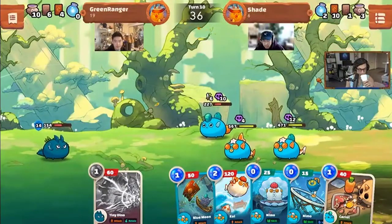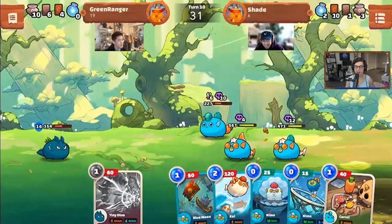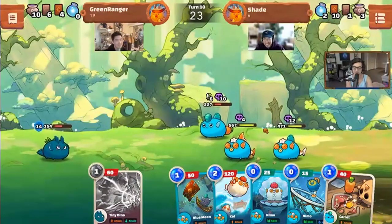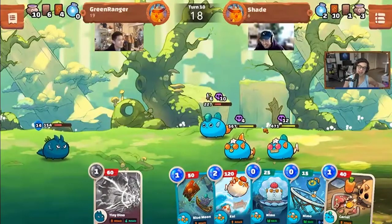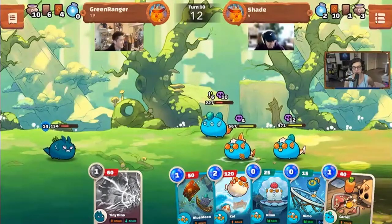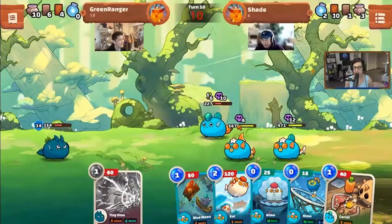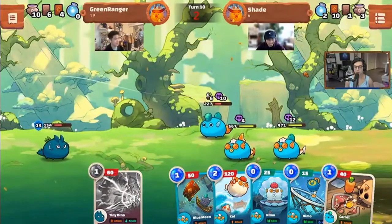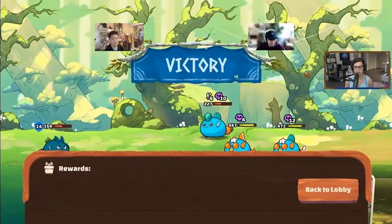Phil appears to have disconnected or hit a bug — he can't play any cards. After some confusion and joking that it was intentional to give Phil a one-game advantage, his turn timer runs out. Phil ends up surrendering, and game one concludes.